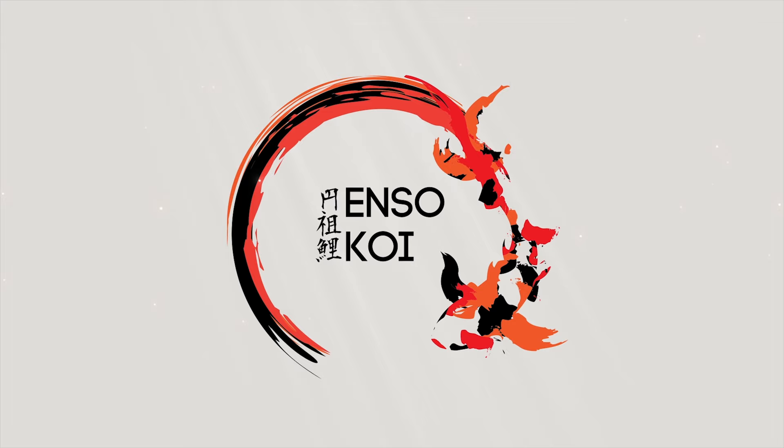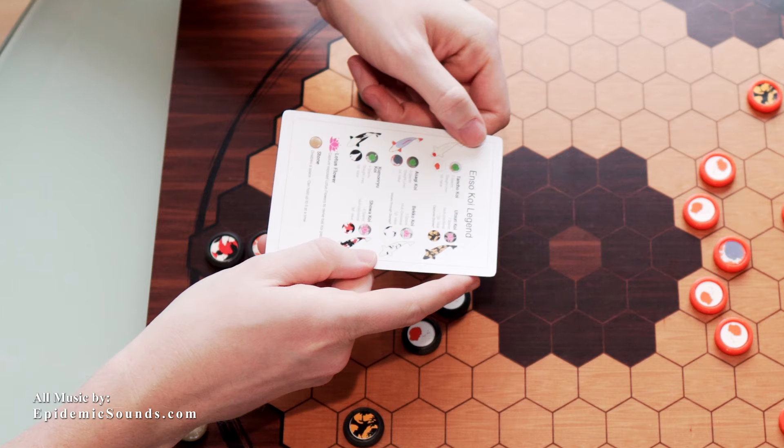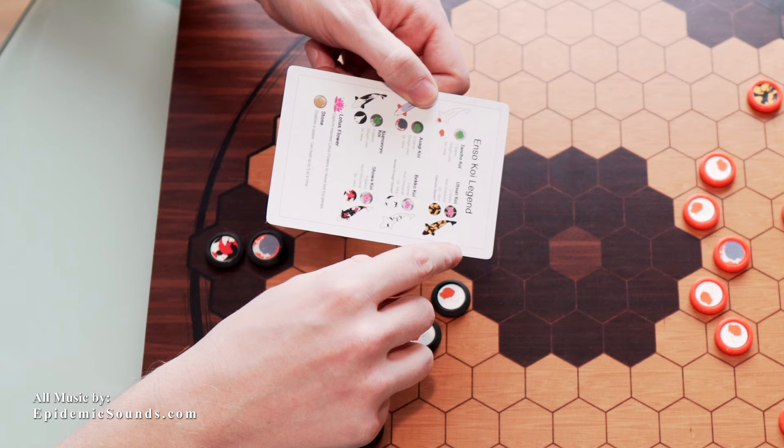Hey everybody, this is Landon Ginn for Enso Koi. Just wanted to show a gameplay video of Enso Koi, and right off the bat I am showing my friend Mike the cheat card that shows the initial board setup as well as a quick guide for all the koi pieces. On the left side of the cheat card are all the straight line moving koi, and on the right side are all the multi-direction koi, which also happen to be lotus flowers used for reviving later in the game.